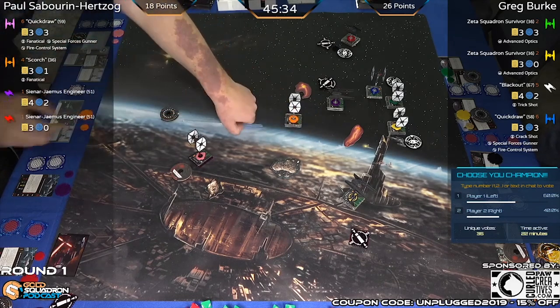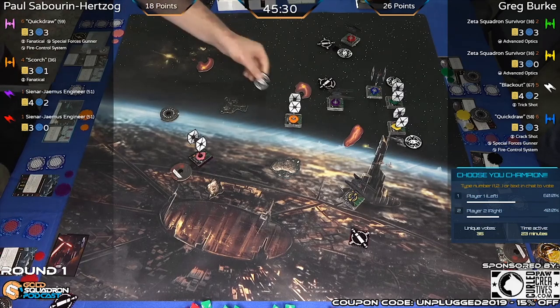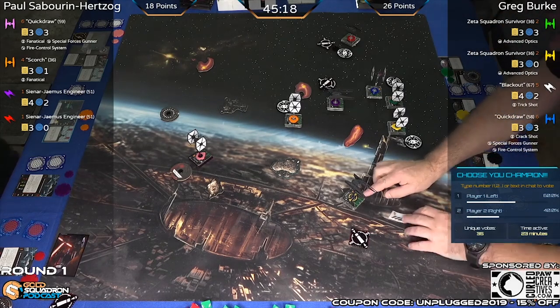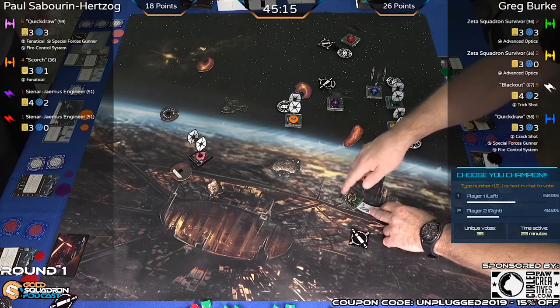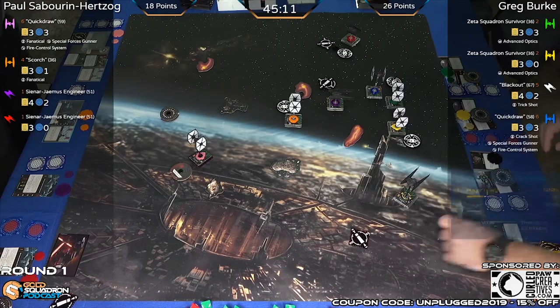Scorch also stepping on the gas — five straight, should be able to get into the fight. One thing that might hurt Paul in the long run is having his chips so spread out. We'll see if they can all get shots on target. Red is facing towards the top of the board and right now can't actually get a shot. Going to go ahead and close down the Choose Your Champion poll — looks like people are favoring Paul. We'll see how that goes.